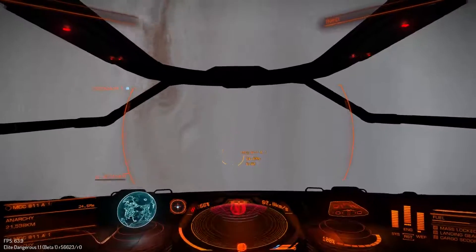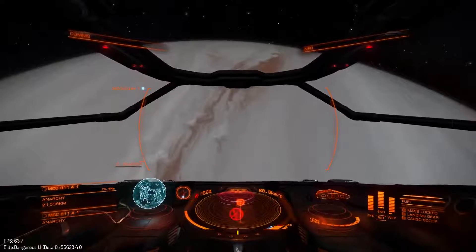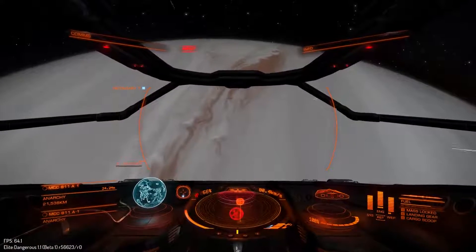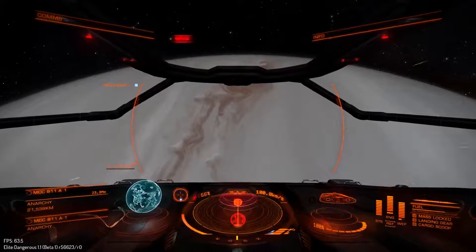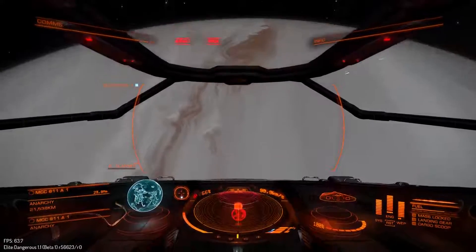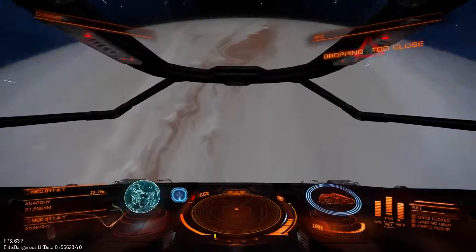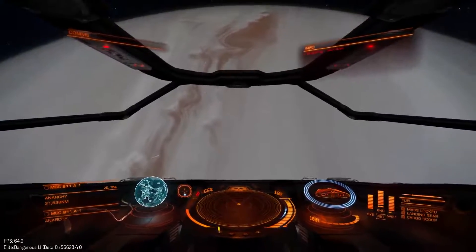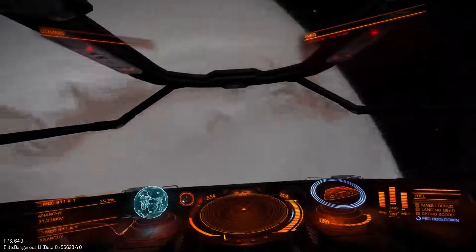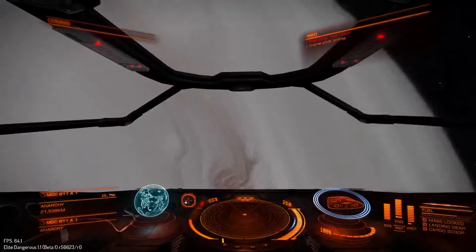There's some impact. I should imagine we're getting fairly close to where we drop out here. Because of gravity, we've got a proximity warning. Here we go, dropped too close. So presumably that's about as close as we can get, and they're still pretty good - there you go. So a little bit of the gas giant eating stuff as well.